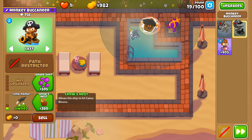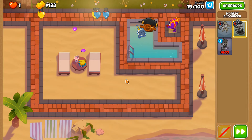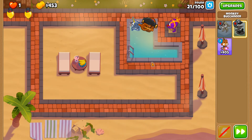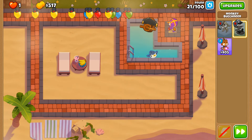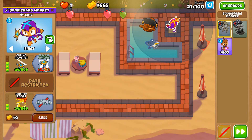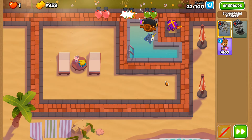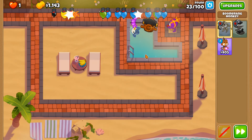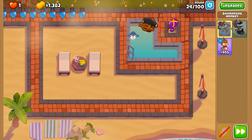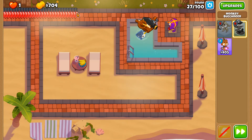We want the Crow's Nest so we can pop the Camo Greens on round 24 and other Camos from that point onward. All three towers will have some Camo-popping potential, although for the Boomerang Monkey it's only the orbiting glaives around the Glaive Lord itself. Speaking of round 24 — even the Bloons themselves are Lords. There's a wild Red top pass here.